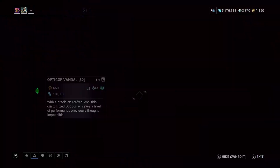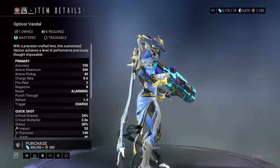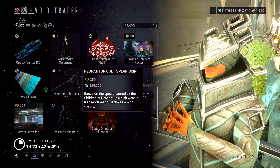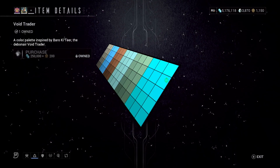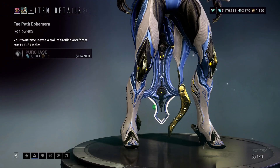He's selling some more skins, another weapon — Optical Vandal. Not as good as the regular Optical, but if you need it for MR, it's worth picking it up. He's selling the Void Trader color palette, which is really nice — it's got some really nice blues on here. And he's selling an Emferra, which is the Fae Path one.